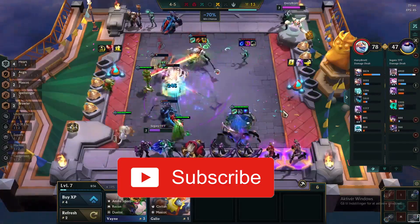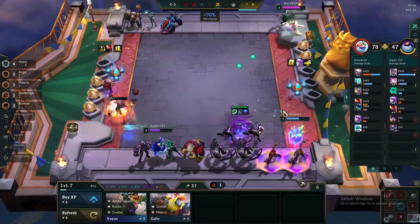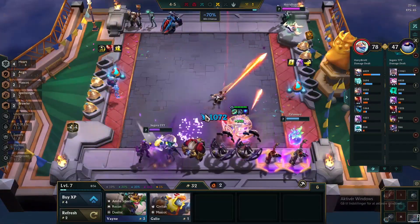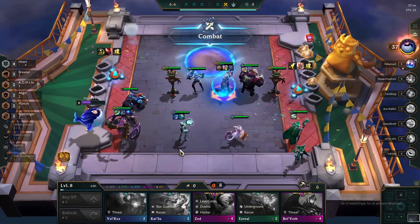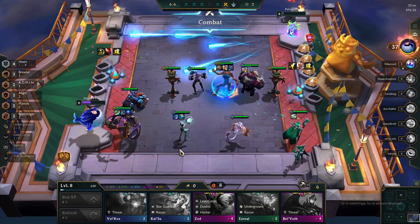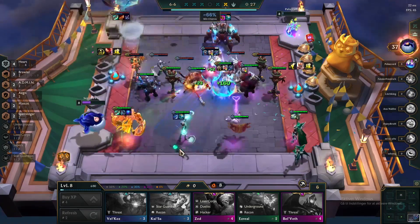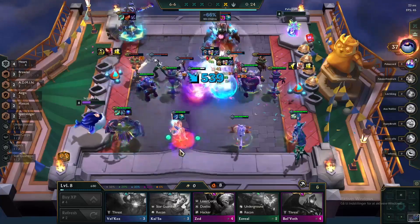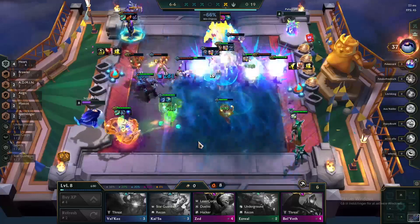If you only get to choose heroes from 1-cost at the 1st augment, you can play Rebuild instead. And if you do not get Lee at the 1st and 2nd augment, there is a good chance of getting a high-cost hero from the 3rd augment — then you can choose to play Samira comp. If you do not know how to play Rebuild or the Samira comp, you can see how to do that here. That was all for now, thanks for watching.